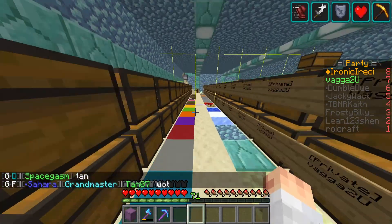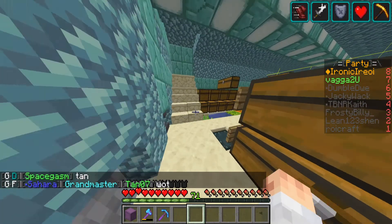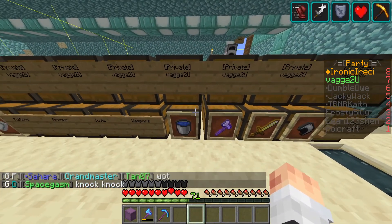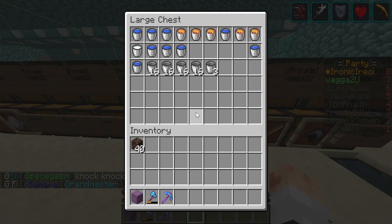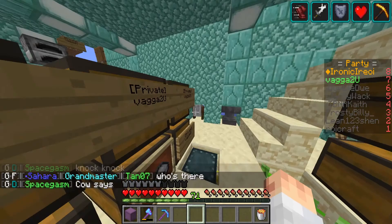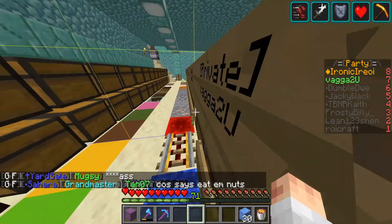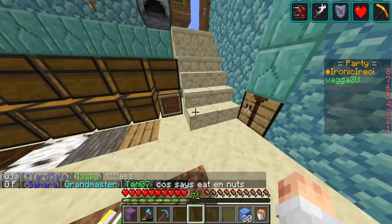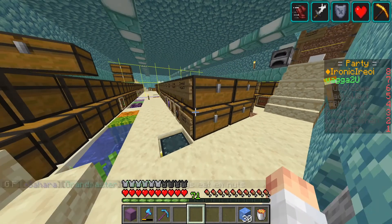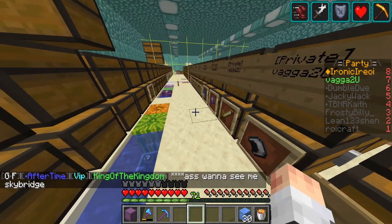Hello everyone, this is Vaggatu, and today I am once again on the Mythic Minecraft server, and today I'm going to be making a basalt farm. For those of you that don't know, basalt is made by placing soul soil below, blue ice above, and then you have lava flow on it and you get basalt. It's really easy. Today I'm going to give you a quick overview on how to make a Mythic-friendly basalt generator.